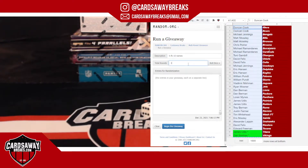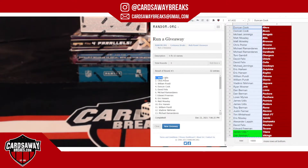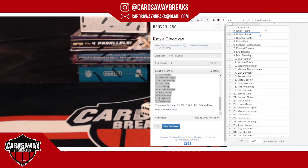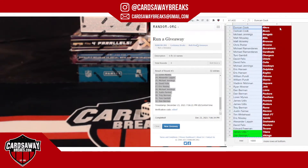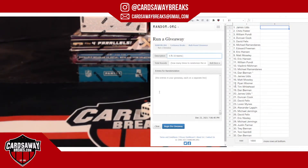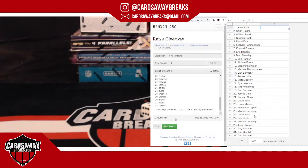Rolling for the names three times. One, two, and three — James U at the top, Dan B at the bottom, and William P with that three spot, picking up the packs. Three times for the teams as well. William P pulls one, two, and three — Ravens at the top, Browns at the bottom.